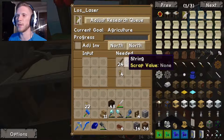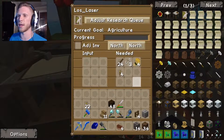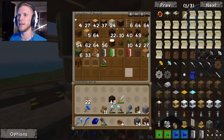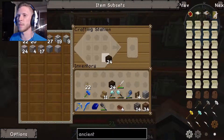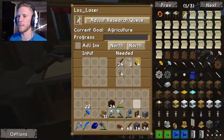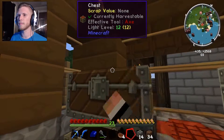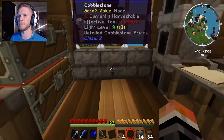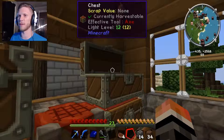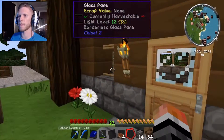The first thing we need is 24 sticks and three string. Sticks should be easy — let me just make some. I'll make 48 and put them in. I don't think I have any string, so we're gonna have to get some.